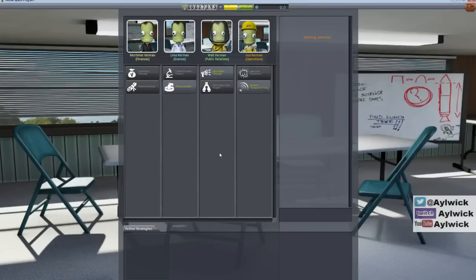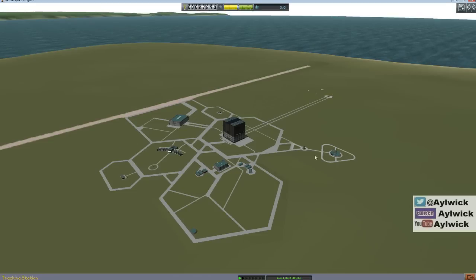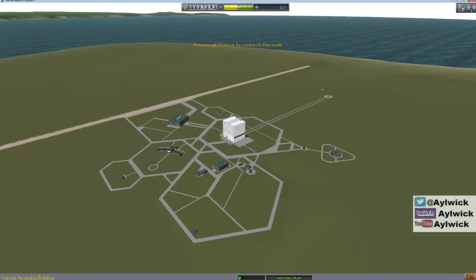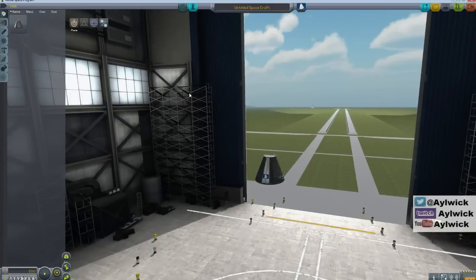This is the screen where you can trade reputation for extra credits and things like that, depending on what you need. The launch facility, the runway, and the research center - we've got no research so we haven't got enough to do anything there. We'll ignore that for now and just focus on launching the vessel and getting to 5,000 meters.